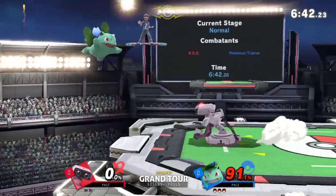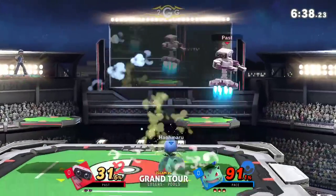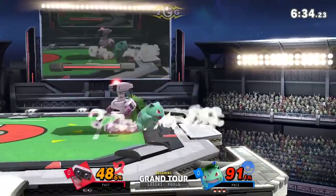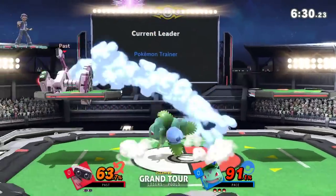Pokemon Trainer advantage state in general is just really, really oppressive. And here we are again back into Pokemon Trainer advantage. Another up air. I saw Pace wait for the air dodge there — I think he was looking for a Vine Whip opportunity, but didn't necessarily want to commit to it. And honestly his percent is pretty low, so it wouldn't have killed. It might kill like now-ish, maybe.